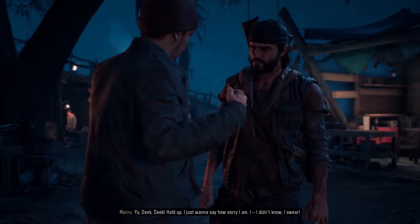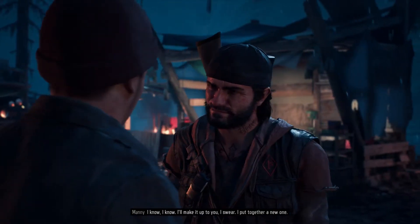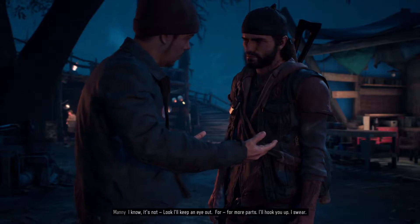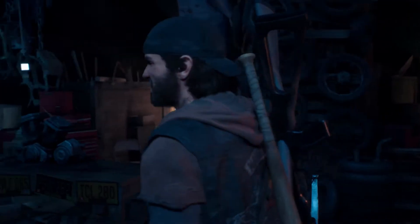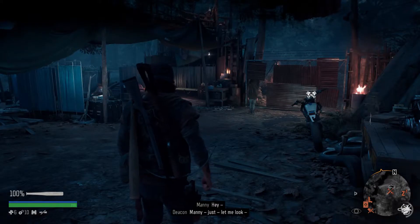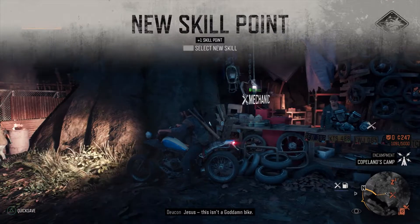Hold up — I just want to say how sorry I am, I didn't know. I swear — you have any idea how much time I put into that bike? It was a drifter bike, Manny. I know, I know — I'll make it up to you, I swear. I put together a new one. You call this piece of shit a bike? I know it's not — I'll keep an eye out for more parts, I'll hook you up, I swear. What about my custom gas tank, Manny — the one I got from my dead wife? You're gonna keep an eye out for that one too? Jesus, Deke, I'm sorry. Just get the fuck out of my way. Drifters on the mountain — give me experience. Me and Boozer can ride north until I fix up this bike, get some better gear. Manny just let me walk. I got it. Jesus, this isn't a goddamn bike. Oh — I got a skill point!